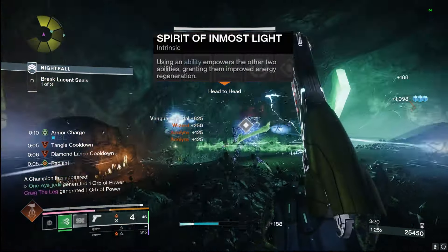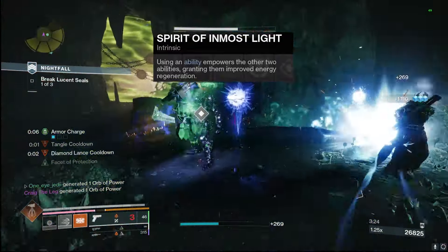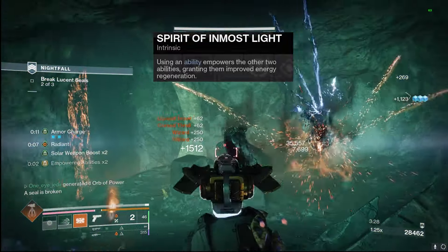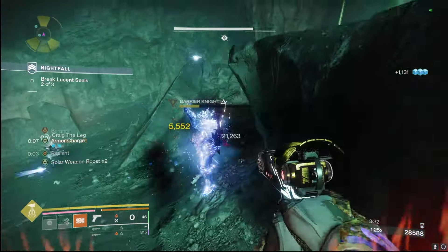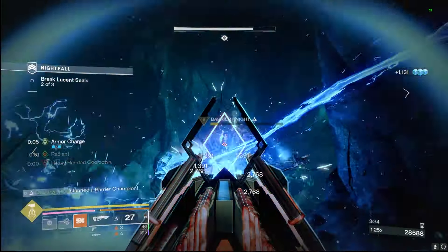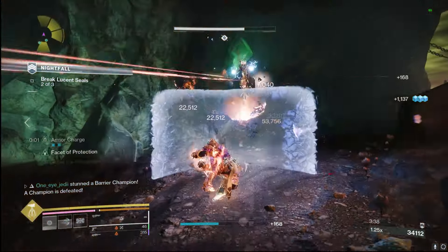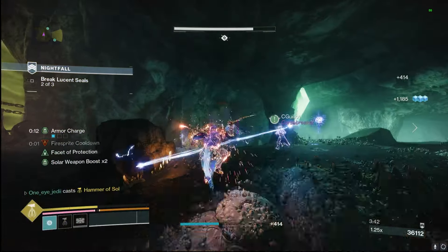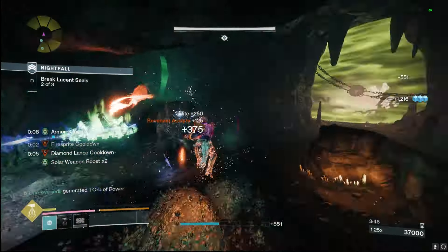These are our two perks on our Stoicism class item. We got the Spirit of Inmost Light — using abilities empowers the other two abilities, granting them improved ability regeneration. So when we use our grenade or melee, we're going to get a nice chunk of the other one back. Same thing throwing down our shield — going to empower the other two. Absolutely crazy perk, one of the best exotics in the game, and it is even better on these class items.